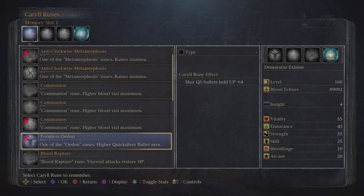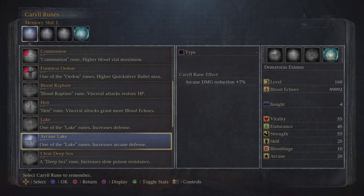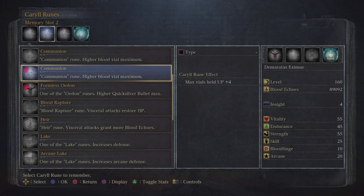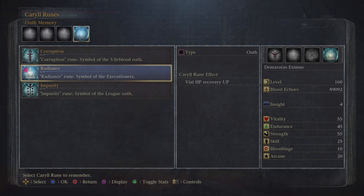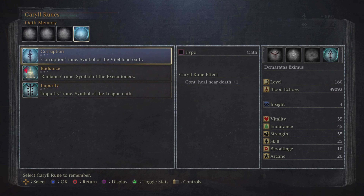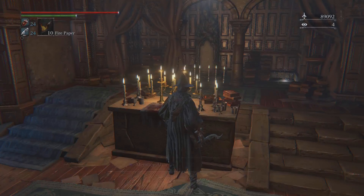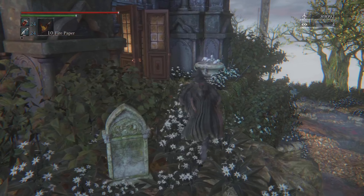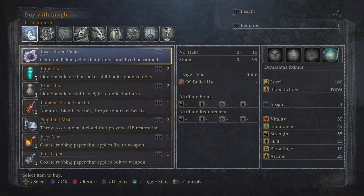This is Gehrman — he's one you fight towards the end of the game. Here is where the runes are. You collect runes throughout the game and can equip them on yourself later. You can't do it when you start out. Each rune will either raise your health or stamina, and can also raise the amount of vials and quicksilver bullets you can carry. There are pluses and minuses to each one. Sadly I didn't have the hunter rune, but I just ran with what I had for some fights and it worked out pretty well.